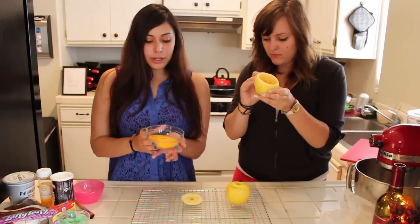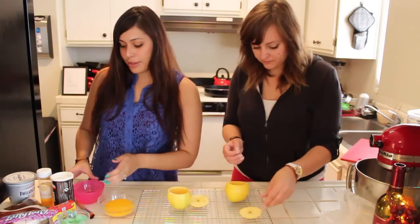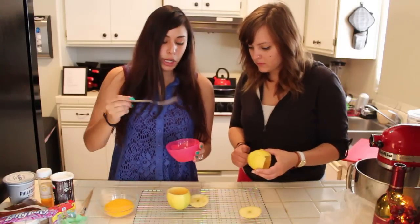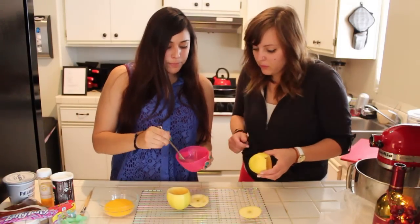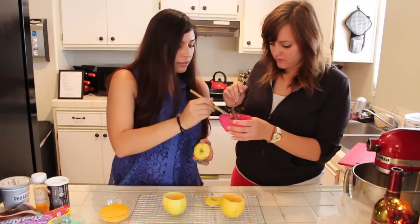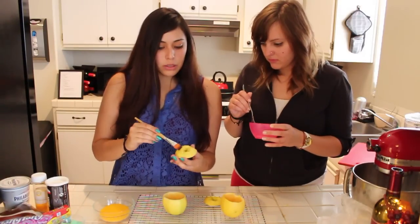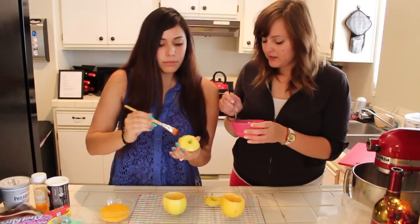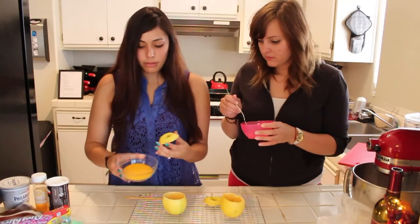So now we're going to go ahead and decorate the apple. We're going to have our sprinkles ready, and I've separated my eggs — just the egg whites — and we're just going to whisk it with a fork. Once your egg is all whisked, we're going to do the top first. I'm going to get my little brush and brush the egg white on — this is so the sprinkles will stay on the apple.